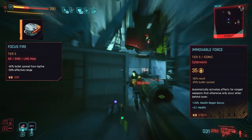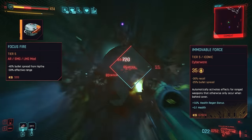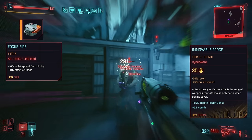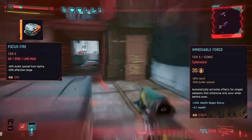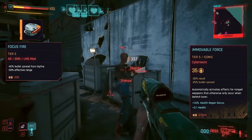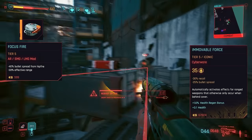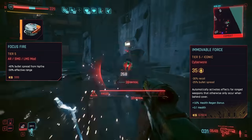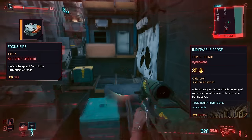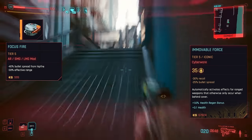Pair Focus Fire with Immovable Force — maybe even slot two of the mods — to remove the bullet spread entirely. Now you literally never have to aim down the sights again; just run up to people, position the middle of your screen over them, and fire. Take too much damage at once, then just air dash away — you are literally so nimble with this thing, and constantly dashing should mitigate most of your damage. Congratulations, you are now a hip-fire king.